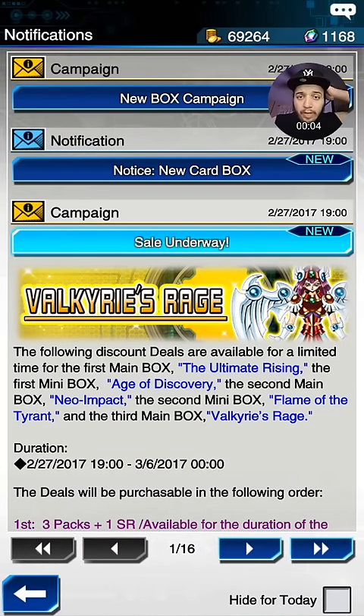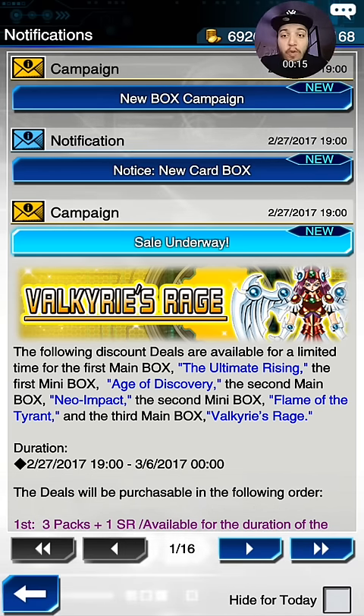Hey, what's going on there guys? Welcome back to another episode of Yu-Gi-Oh! Dueling. My name is Jonathan Snow. Right now it is 7:17 PM Eastern Standard Time, February 27, 2017. We have a new pack, Valkyrie's Rage. It just came out, just came live at 7 o'clock.